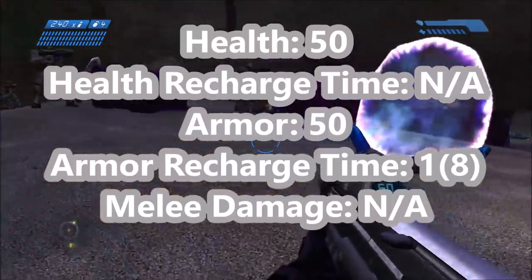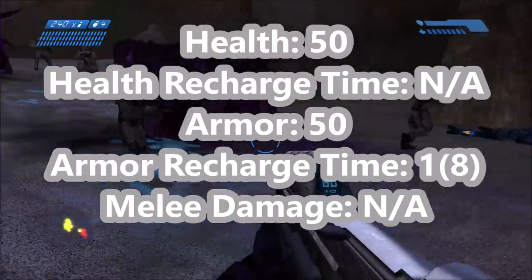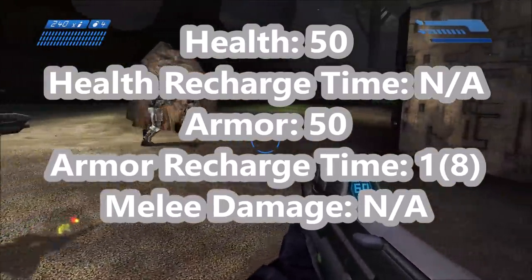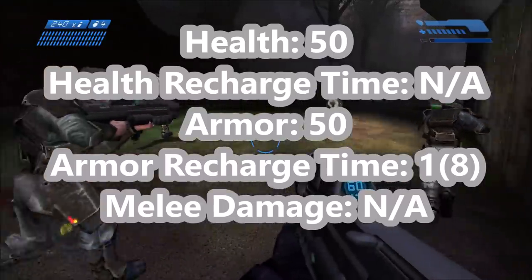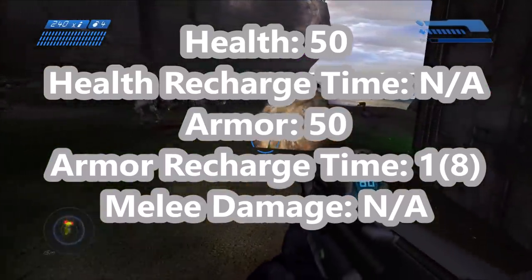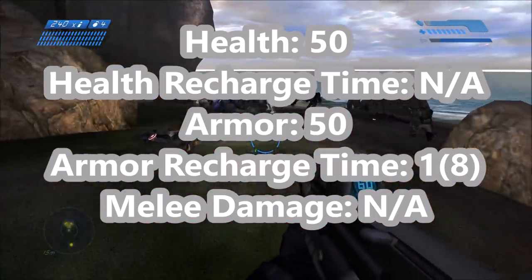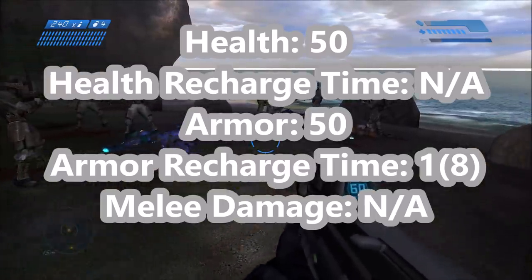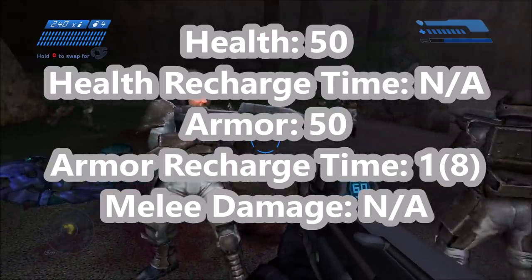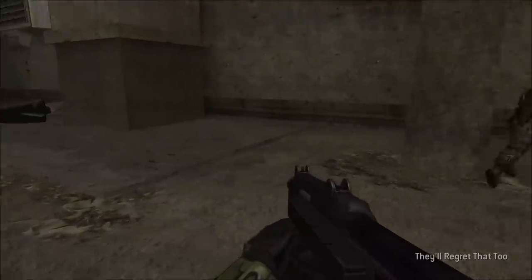Halo 1's Marines have a health of 50 points. Their health does not recharge, like pretty much everything else in Halo 1. However, they do have armor on top of their health, which is actually listed as a type of shield in the game files, but counts as armor. So 50 points of armor, and the armor does actually recharge over time — 1 second to recharge, but 8 seconds before it starts recharging. And Halo 1 Marines don't do any melee damage. That's a pretty interesting baseline.